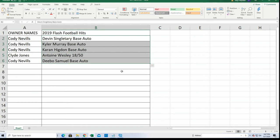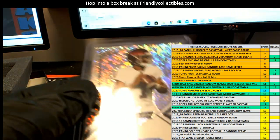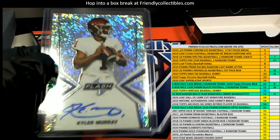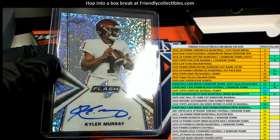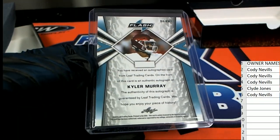Congratulations! Cody with some really good ones there — Kyler Murray, Devin Singletary, and Debo Samuel. That's three big rookies right there. That is a great, great box. This one right here goes to Cody — a Kyler Murray rookie auto. Nice hit, Cody. That is all you, my man.